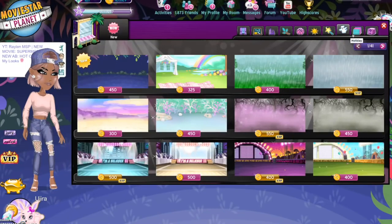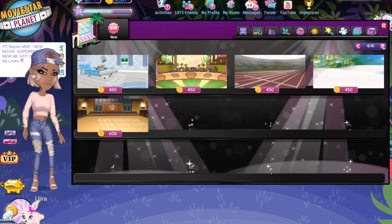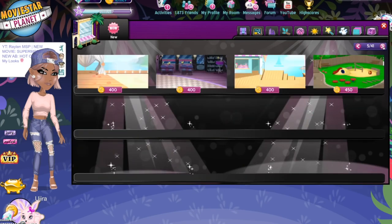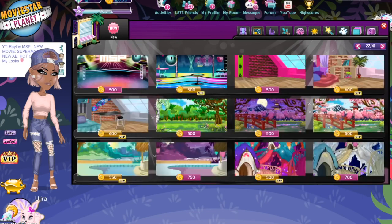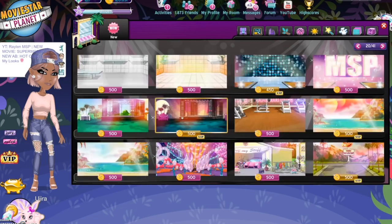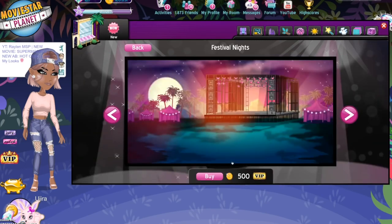Let's see — a nice background with a nice aesthetic that matches my outfits. So we're just going to browse around until we find one that we like. I think I'm going to do this one. I was debating between this one and the festival one, but I think I did the festival one before. So I'm going to do this one. You're just going to take a screenshot of it.